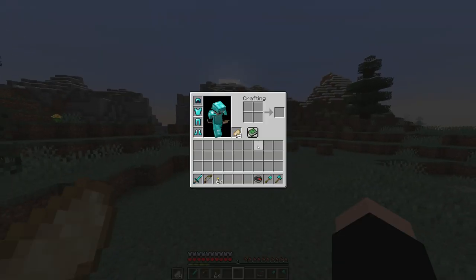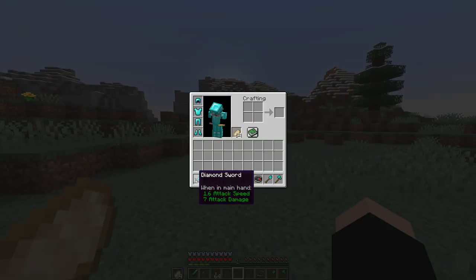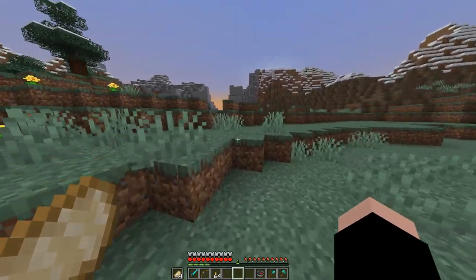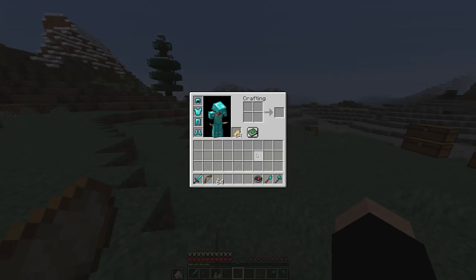You might have noticed that the inventory sort does not affect your hotbar or your offhand slot. This is a 1.8 to 1.14 plugin, by the way, or any other future version. And it excludes the armor, so you don't have to worry about those items going in the wrong place.